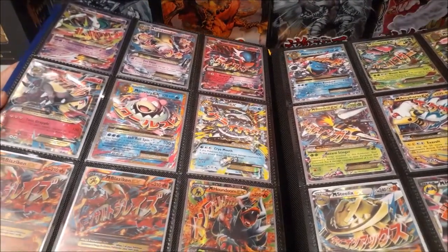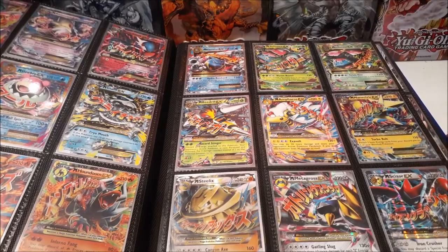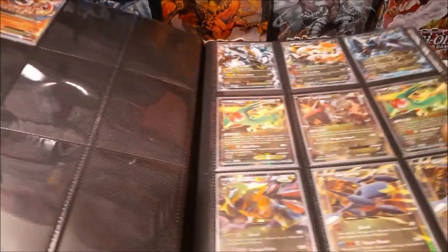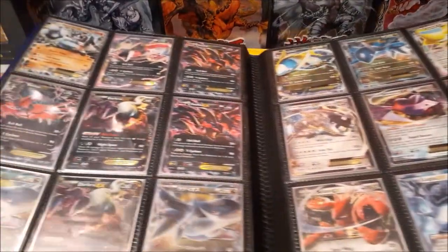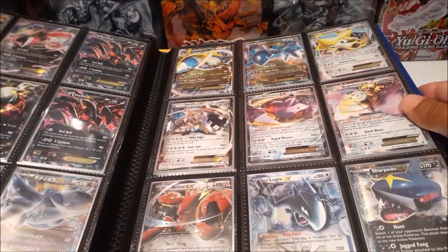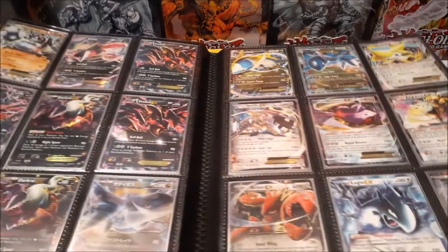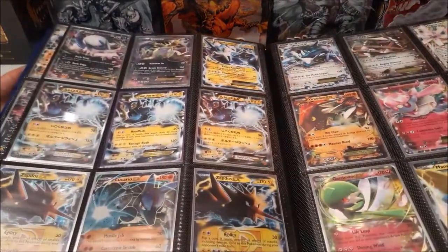More megas here — Mega Blaziken also came in a collection along with Mega Swampert, and Mega Sceptile came out in a set around that time. We have Mega Camerrupt up in the corner, then we go straight into regular EX cards. I have a couple of Japanese versions which were fun to open. The Dragonite EX used to be really expensive. Long story short, that card was given to me by a kid I helped during volunteer work at school — it was really nice of him.